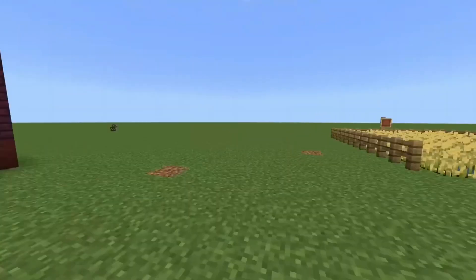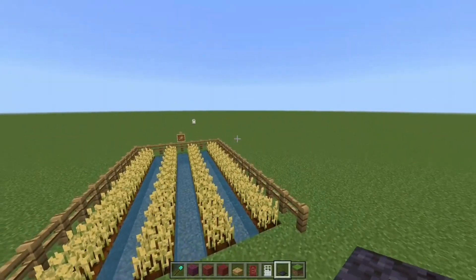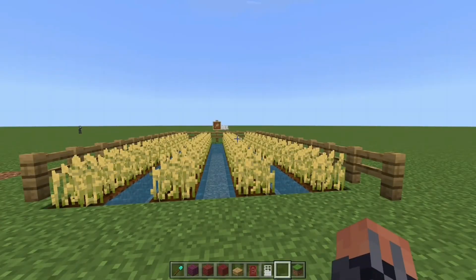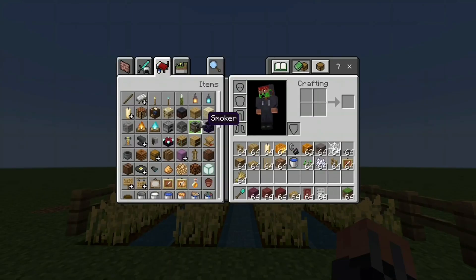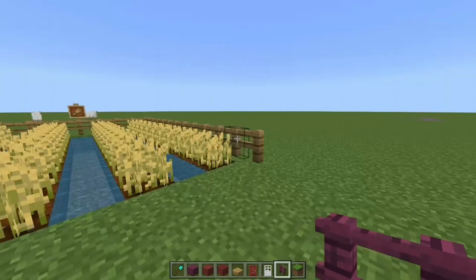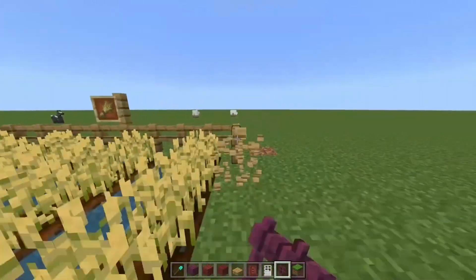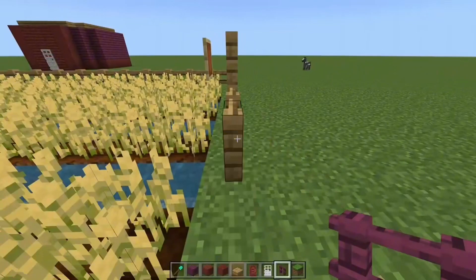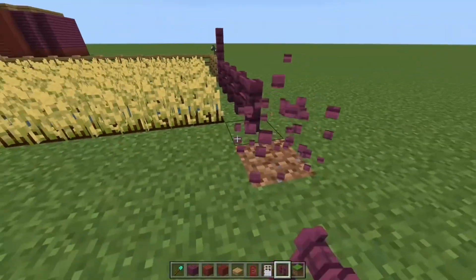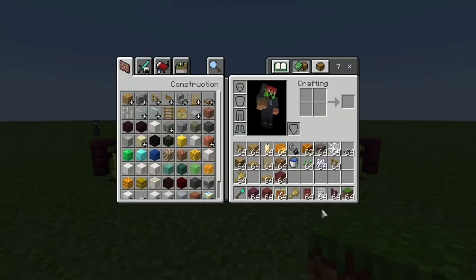Now you want to upgrade your farm. It's so boring because, look at the oak fences — it's just oak. There's nothing spooky about it. So let's change that, shall we? By starting off with crimson fences. Replace these oak plank fences with a better version of a fence. Now that already looks better, but we're still missing something.